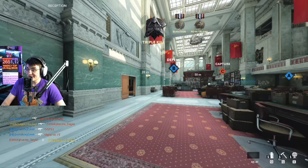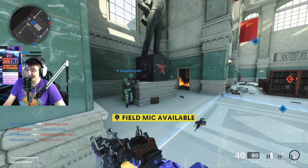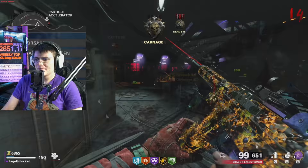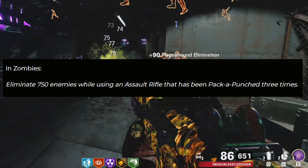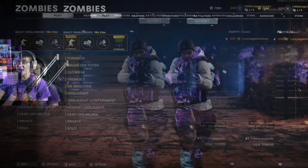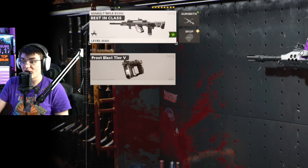Now let's move over to zombies — this is the method I think is going to take you a lot less time, because playing 15 full games is going to take you over two hours. Even if each game only takes eight minutes, sometimes they'll take even longer than that. The zombies challenge reads: eliminate 750 enemies while using an AR that has been Pack-a-Punched three times. That sounds like a lot but it's really not going to be too bad.